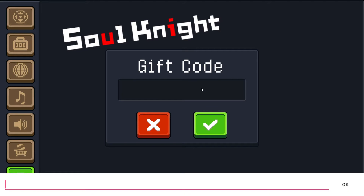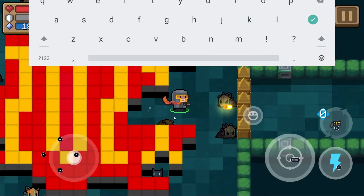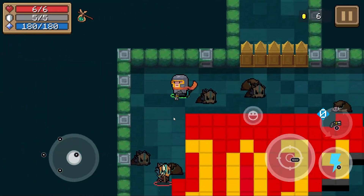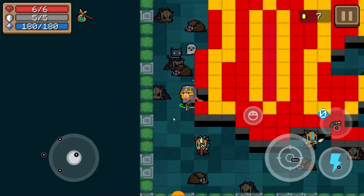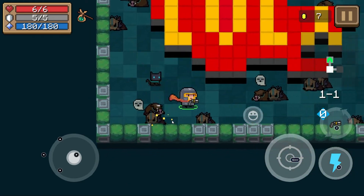Then you'll see the gift code screen. Now you'll just want to enter whichever gift code you want. I don't have any right now, but I've got an entire video linked on my channel — subscribe if you want to see that — and I'll have that link down below and in the end cards.